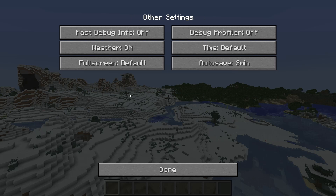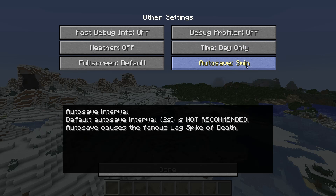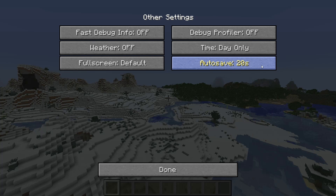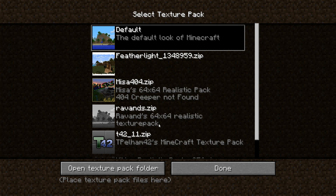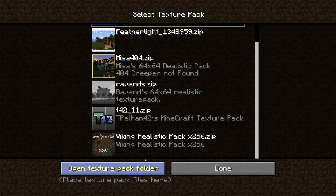There are some more settings where you can change the default screen size — useful if you're recording but can't handle full HD. You can also turn weather on and off, have debug info appear on screen, and even set the time so it's always daytime, though this only works in creative mode. Finally, there's the autosave setting. Minecraft defaults to saving every two seconds, which can result in a lot of lag. You can set this to anywhere from two seconds up to 30 minutes — you just have to decide what's more important: avoiding constant lag or having frequent world backups. One of my favorite features is the ability to change your texture pack with a single click without actually exiting your world.